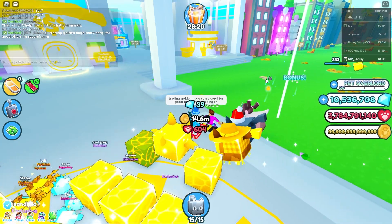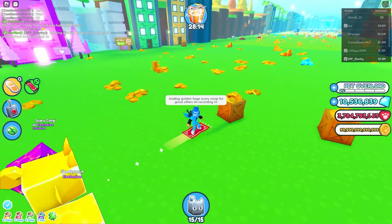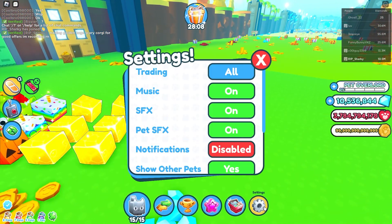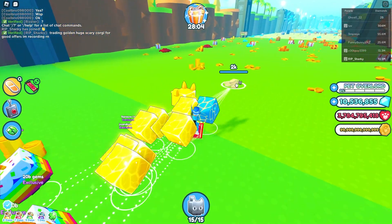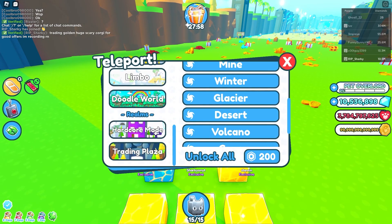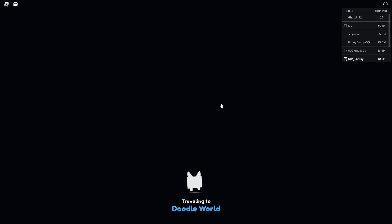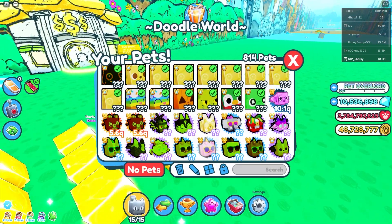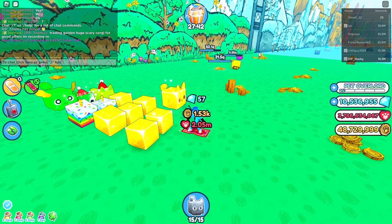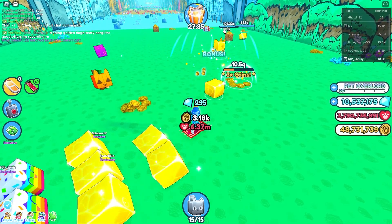You get the Valentine's currency just by breaking anything, like the Halloween event stuff. I'll put something on single. See, I just get like 1K, but I think the best method is to go to your latest world — like I'll go to Doodle — then go to a low power place, put your pet sling on single, and just swing it around everything. Look how much my Valentine's coins are boosting up — it's literally insane!